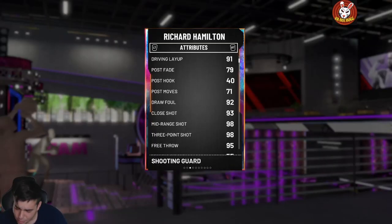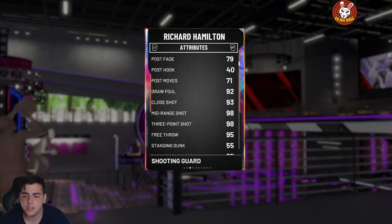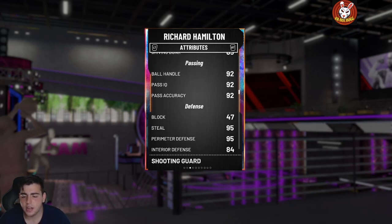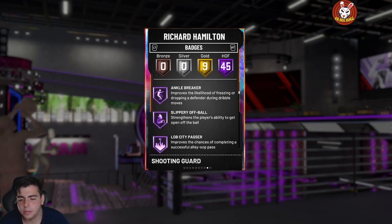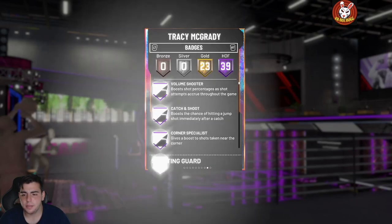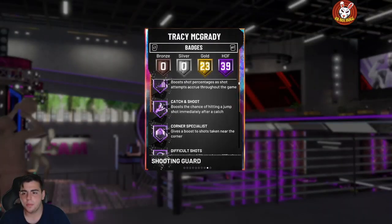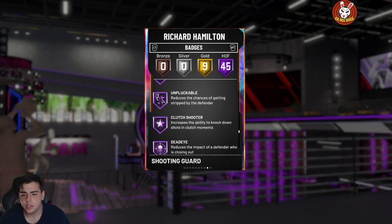Let's go — Galaxy Opal Richard Hamilton gameplay. Please smash that like button, drop a sub if you're new, we're on the road to 12,000 subs. His stats: 93 three-point shot, 98 mid-range, free Galaxy Opal, 85 driving dunk, 95 steal, 95 perimeter, 94 speed, 92 speed with ball. He's kind of like a budget T-Mac. Comparing him to my T-Mac, he's similar — range extender, quick draw, clamps, hard crusher. He has more badges than Leap Year T-Mac. No steady shooter, so this card should be a beast.